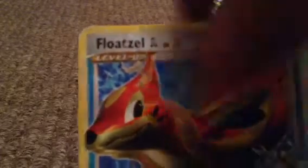Shellos. Another Shellos — a different one, East Sea Shellos. Another Shellos — there are two different versions. Then we've got Floatzel. I've got a couple of him. Floatzel. And then we've got Floatzel Level X — it's probably one of my best cards, and it's a trainer card. Another Floatzel.